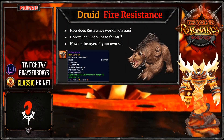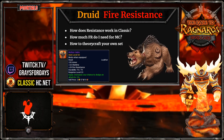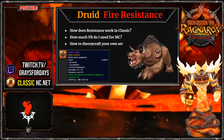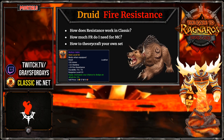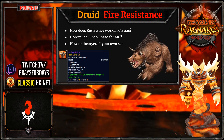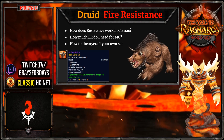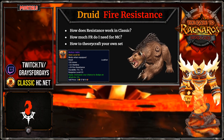We're gonna be talking about fire resistance gear specifically for my bear tank. Assuming I'll be an off tank - filling in the tanking role if our main tank goes down, or playing goalie with some of the trash mobs - I'm gonna be playing a feral druid. We'll talk about how resistance works in Classic, how much FR I even need for Molten Core, what I'm gonna be sacrificing when I pick up fire resist sets, whether it's worth it, and how to theorycraft your own set.